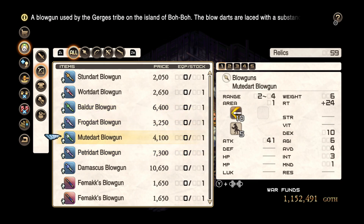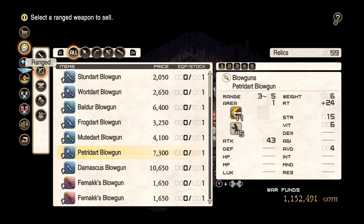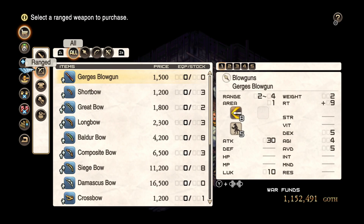It will work with any blowguns — for example the blowgun for the balder will work as well — but I find the Petrig Dart is the most effective one. The reason is you can get it from the mission in chapter 2 when you go back into Kadrigar Fortress. It's level 17, about 20 maps in, and you can make that kind of money in the game with no limit.